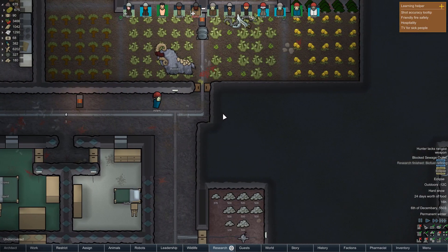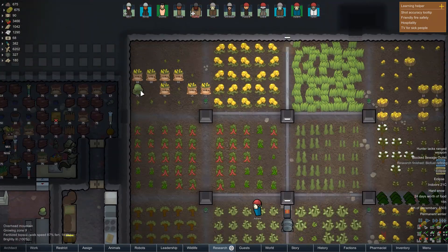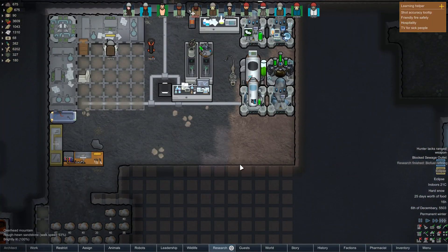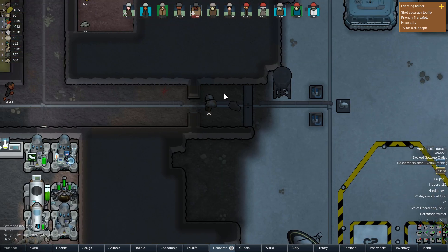An eclipse has happened. That should get people moving a little bit faster now. Those items have been hauled in too — thank you. Although Adam, I don't know what you're going with that meat you just picked up randomly.